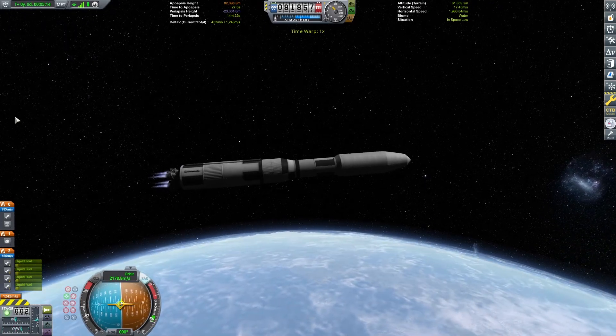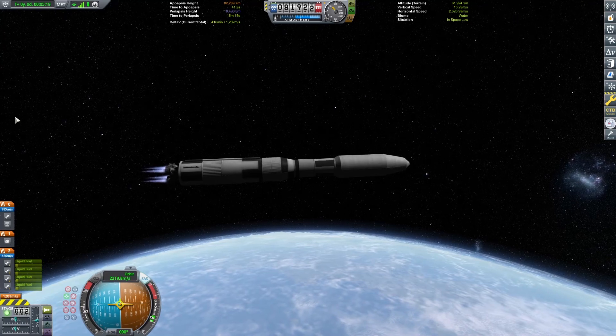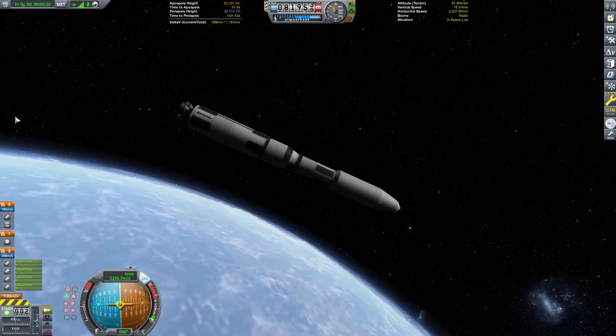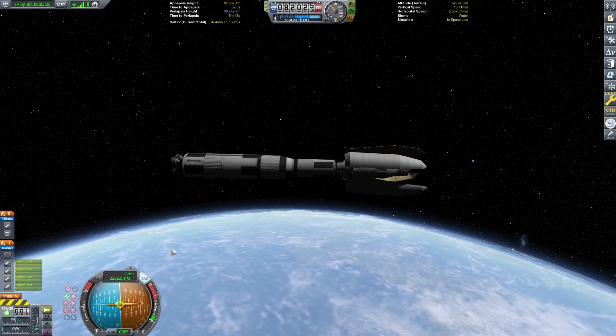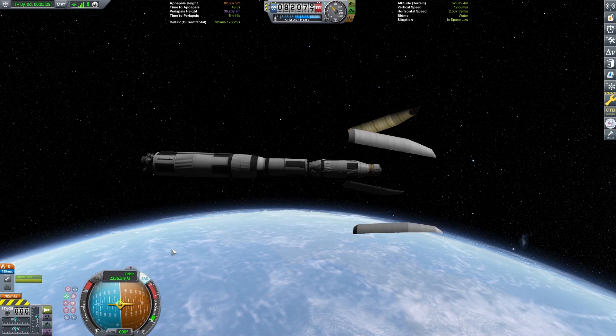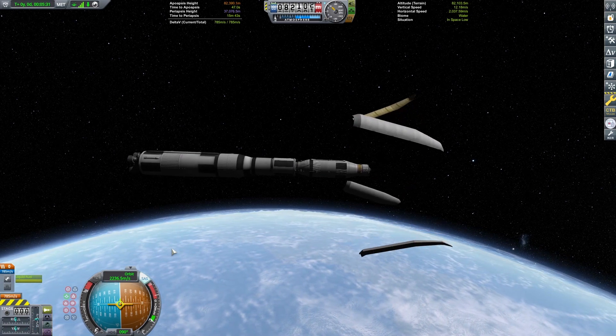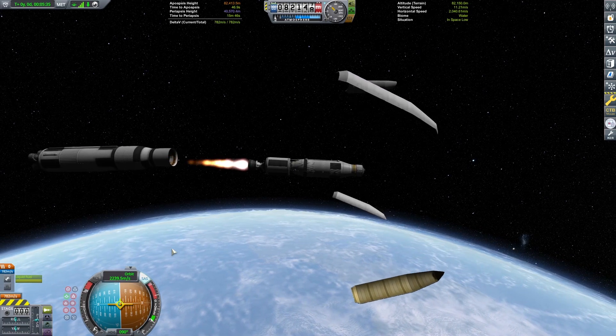And it is a refuel tank — the S3-14400 fuel tank — plus two adapters that have just a little bit of fuel in them as well. I actually got a little cheeky with this design, and here there's the fairing going. You'll be able to see the actual fuel tank itself, plus the single engine that's going to push this along.